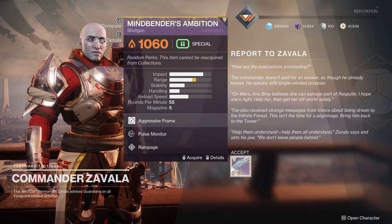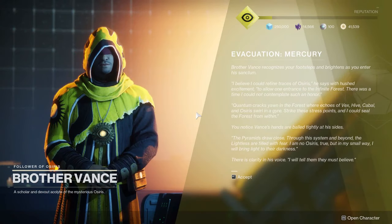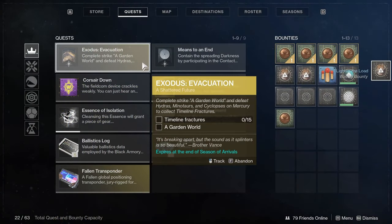Once you pick up your Mindbender's Ambition, head over to Brother Vance on Mercury. He'll have his flavor text to start the quest. First thing: go run the Garden World Strike and pick up Timeline Fractures by killing Hydras, Minotaurs, and Cyclopses on Mercury. Run the Strike — if you don't get all of them you need, run around Mercury or boot the Strike again. As long as you're tagging these enemies, there should be plenty in one Strike run to finish it.